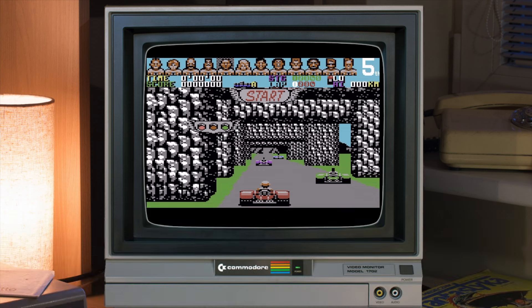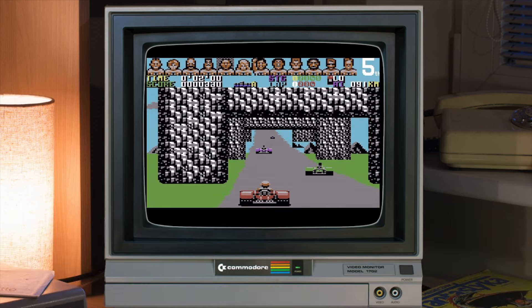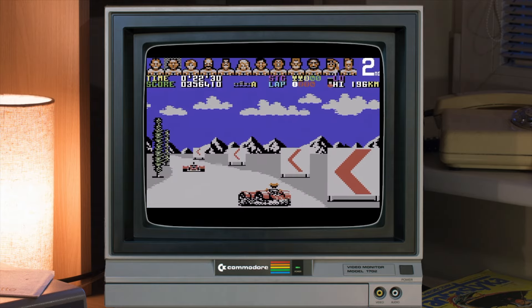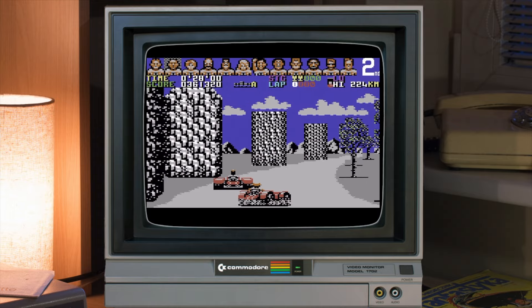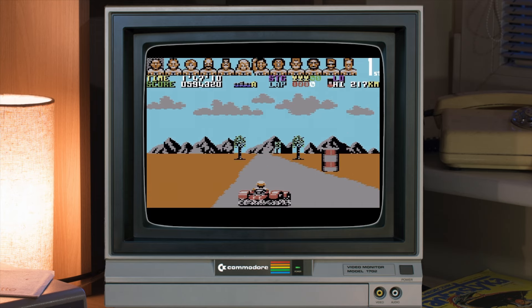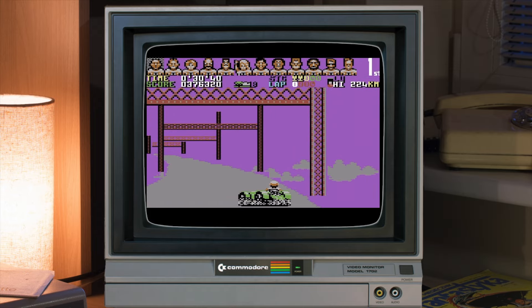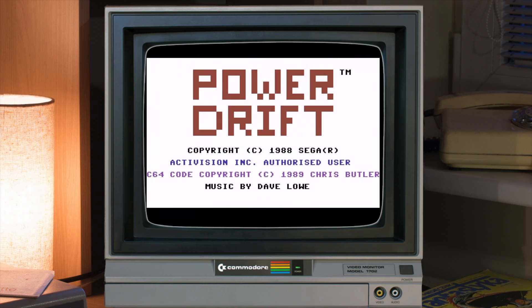PowerDrift, published by Activision, is a Sega arcade coin-up conversion. Considering my thoughts on a lot of Commodore 64 racing games, what a conversion we did get. Activision should be complimented for their valiant effort bringing this to the Commodore 64, with 25 circuits spread over 5 courses, 12 characters to choose from, and all in one load. The graphics move fast, they're very detailed, and you get a solid 3D effect — an awesome illusion of riding over hills.